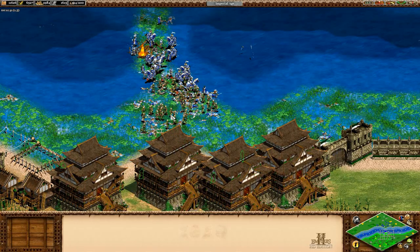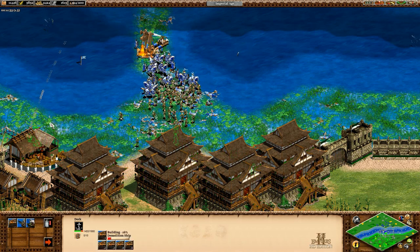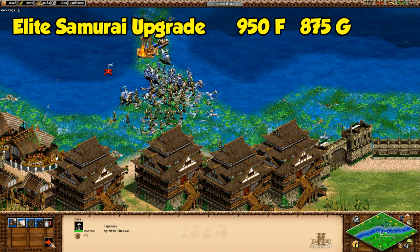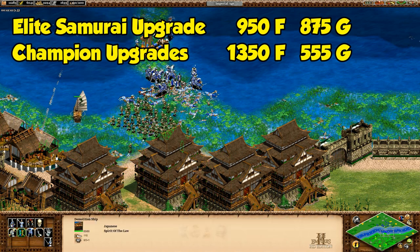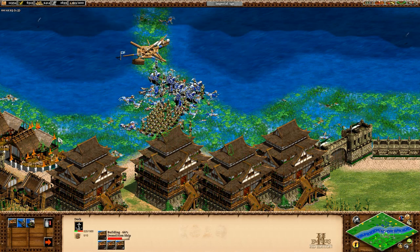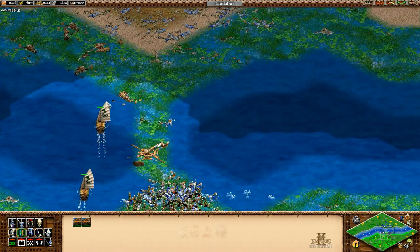Getting back to the question, there are a couple more things to consider when weighing the two units. First, there's the cost to upgrade: samurai costs 950 food and 875 gold to upgrade to elite, while champions are 1,350 food and 555 gold to get all the way up from militia. The totals aren't wildly different and reflect the general trend of the samurai being more gold heavy. The costs seem high enough that I'd rather stick with one or the other instead of trying to get access to both in every game.